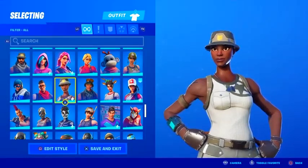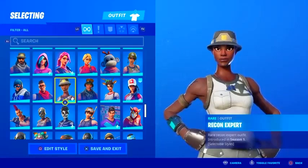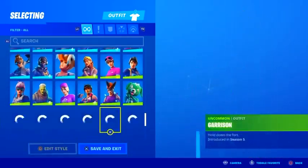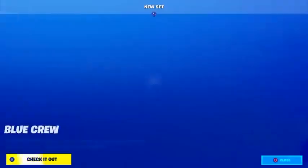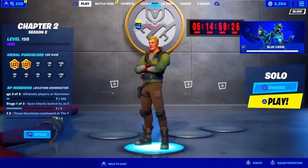We got the Recon Expert return this season which was crazy, so who knows — maybe we can expect the Renegade Raider or the Aerial Assault Trooper to come back next season, or some other rare skins we haven't seen in a long time. There might also be summer-themed content next season with an underwater theme, so maybe an underwater pack and stuff like that. I'm just getting impatient — I know a lot of you are hyped and I'm so excited for next season.